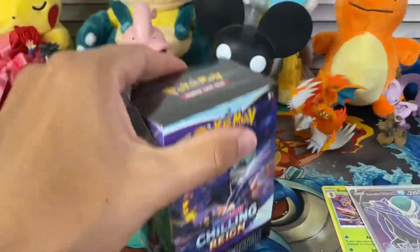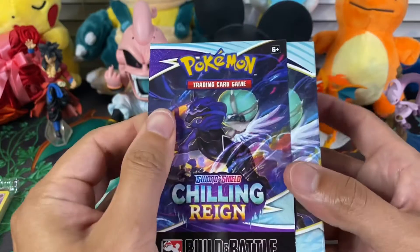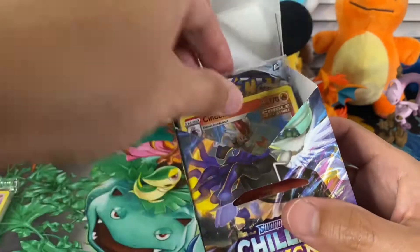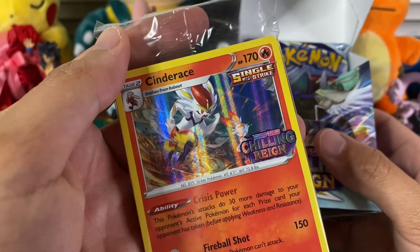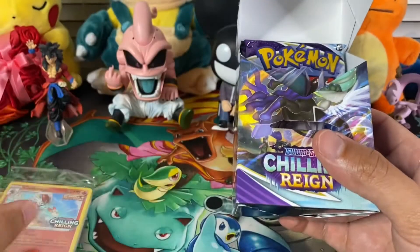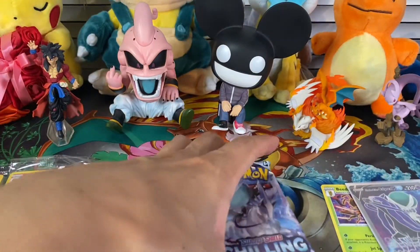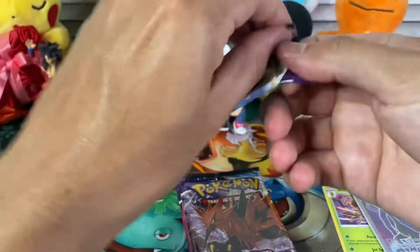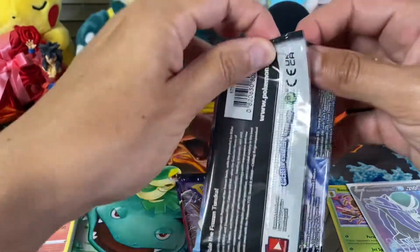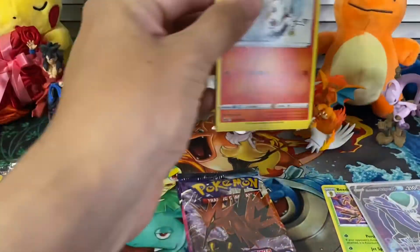After this opening I'll do a little more research on this set — Chilling Reign. And we got a Cinderace promo! That's sick. I'm happy we got two different promos, not the same ones. I'll do a bit more research on what this set carries and then decide what cards I'm going to be hunting. But for sure that gold Snorlax — that card is beautiful.